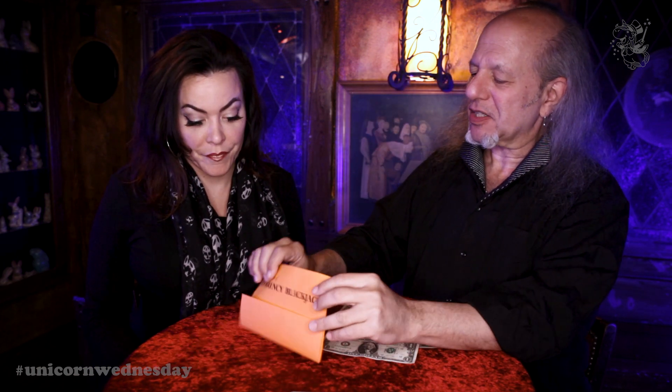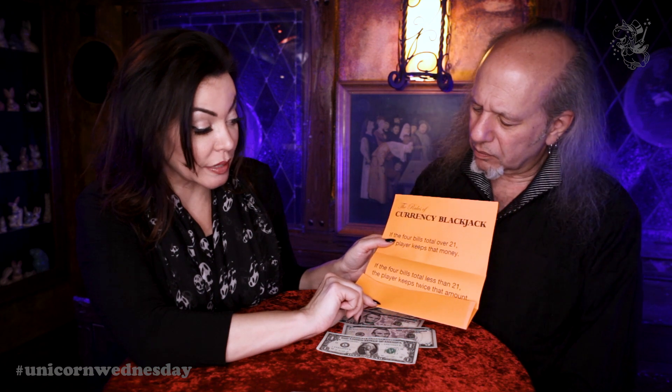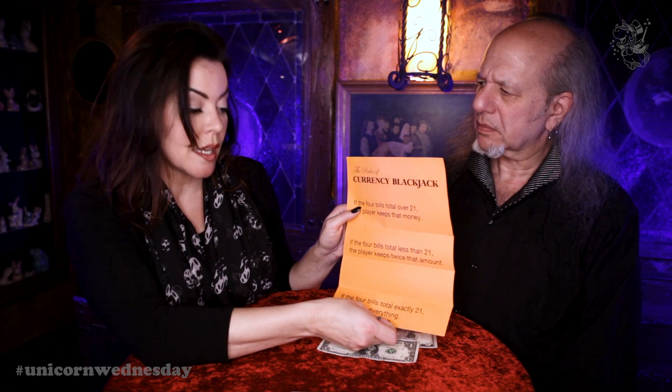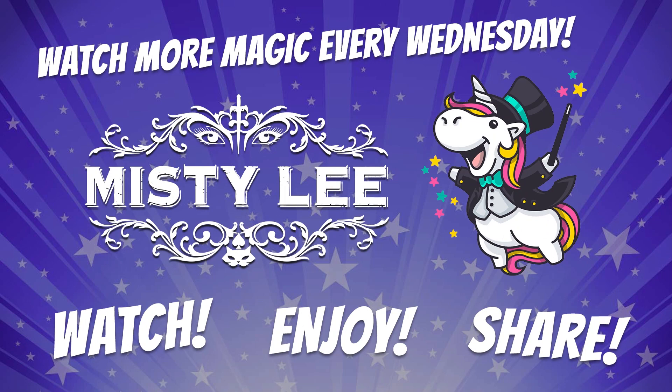So, let's see — we have 10, 15, 20, 21. Now, in the game of normal blackjack, 21 is the hand you most wish to have. But these are the rules of currency blackjack. They're printed out in nice big letters — I'll let you read them to camera. If the four bills total over 21, the player keeps that money. If the four bills total less than 21, the player keeps twice that amount. If the four bills total exactly 21, Max keeps everything. As you should — you earned that one. Game over.